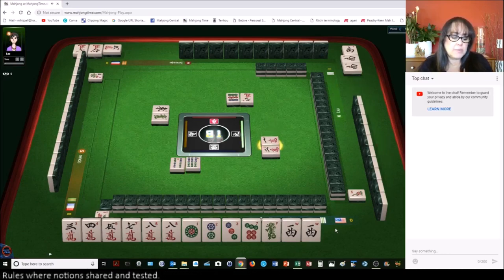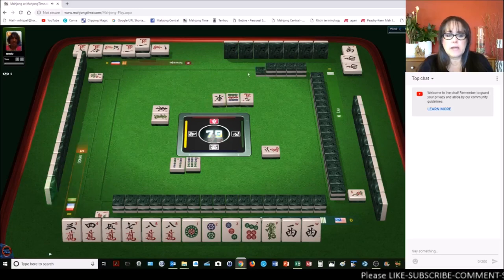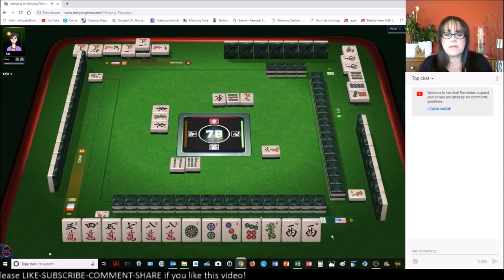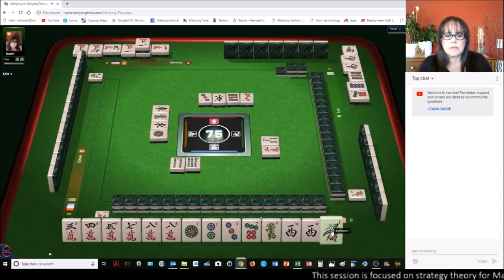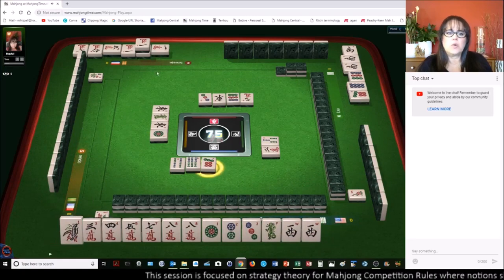That is a scoring element by the way — it's called one voided suit, that is number 75, it's only one faan though. We have cracks. The player across from us threw a nine dots chow, so we may have a competitor with our suit, although they did throw a nine crack and three dots. We want cracks — let's get rid of the seven.